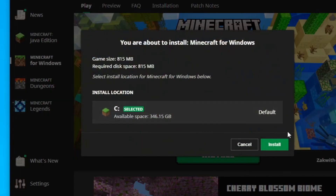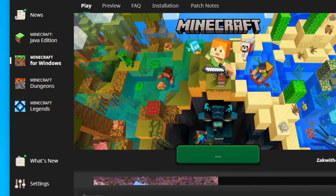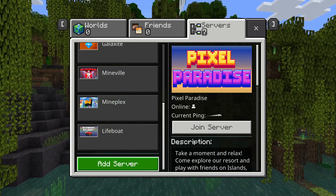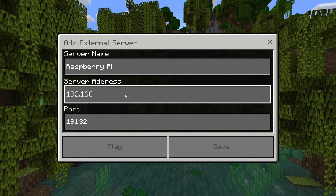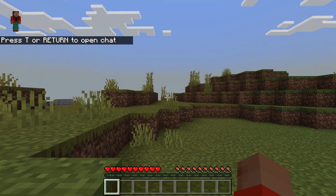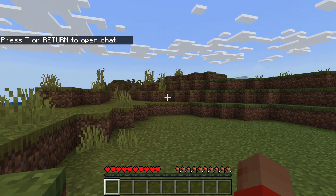In order to play on our new server, we first have to download Minecraft Bedrock Edition, as Java isn't supported on Nukkit. We then go to add server, connect with the local IP and port we marked down earlier. And voila - we are in our own Minecraft server running on a Raspberry Pi. Awesome.